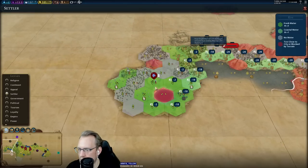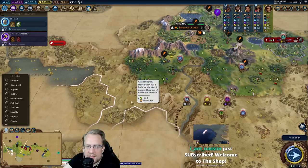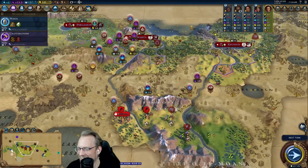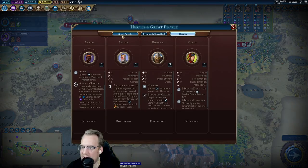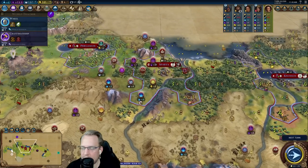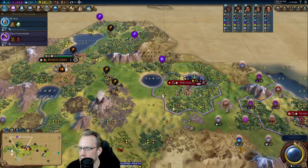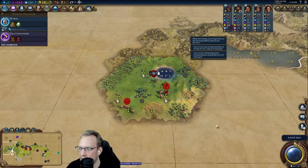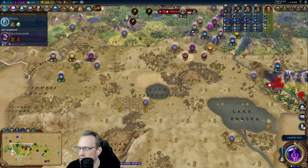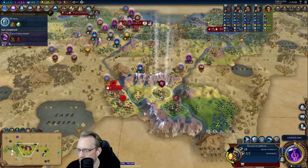Nice, there's our hut. Nassim, thank you so much for the 20 months — welcome back, good to have you here. Yes indeed — I may have to take Exodus, although I am finally working on a holy site. Honestly just running the policy card, we're going to get there. So maybe I don't need to worry about it — no Exodus. Taruga. Alright, run away, brave little scout — that was scary, it's a big scary day for you.